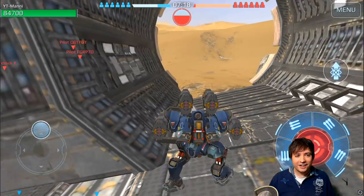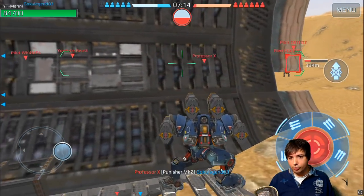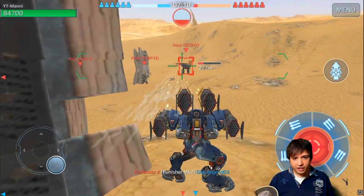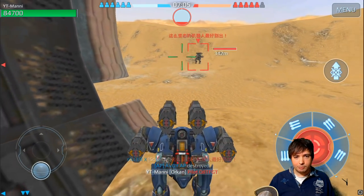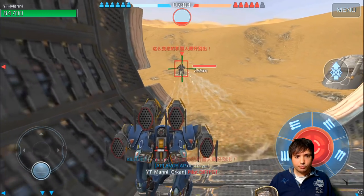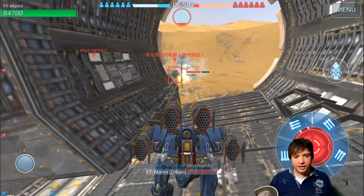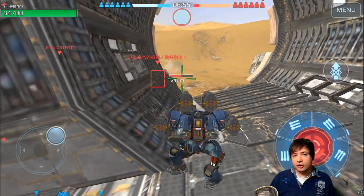This Trebuchet guy over there is really being annoying — let's get him out of the way. See, he's going to jump immediately. He just spawned — four seconds, five seconds — he's got a Scourge on it. I also ran Scourge; it's very good because you have 600 meters range.